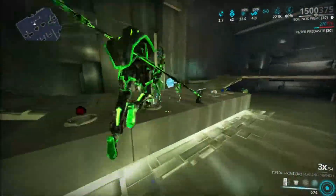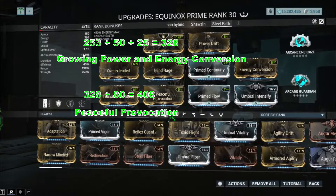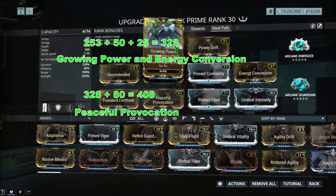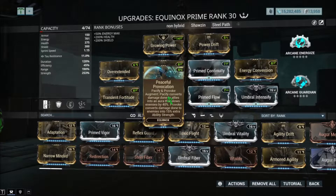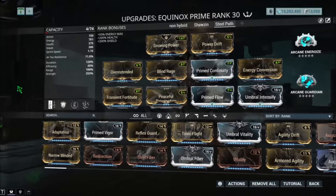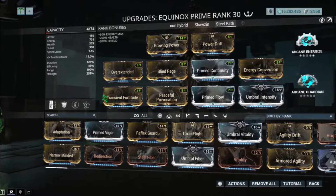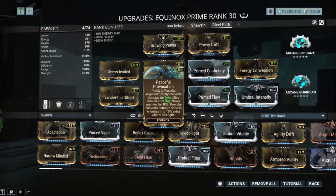Let's take a look at the ability strength and what the numbers are on this build. I have exactly 253 ability strength. I have 50 on Energy Conversion — that's 50% ability strength. I have 25 on Growing Power, so that's 75 total already, bringing it to around 328. And then Peaceful Provocation adds 80, so 328 plus 80 is already around 408. So you do need Peaceful Provocation for this to work. Without it you're looking at around 90% armor reduction and enemies will still have some armor. But I think if you want to strip entirely all armor or shields, Peaceful Provocation is required.